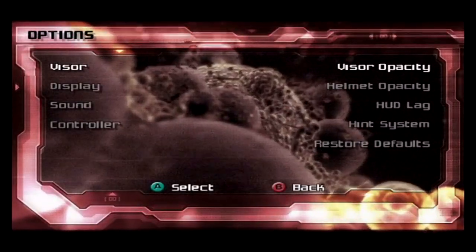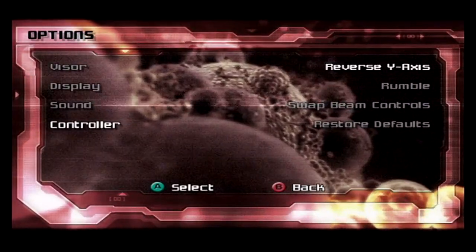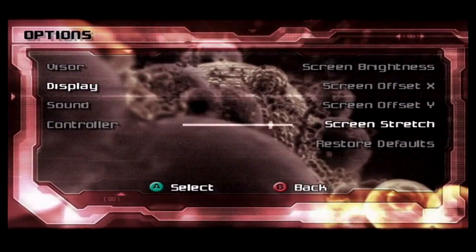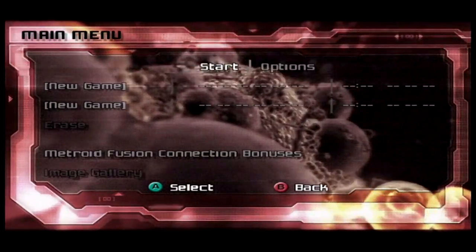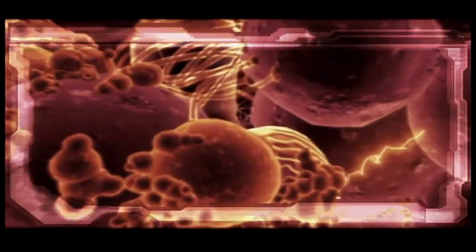This is the original GameCube version, version 1.00, because I want to play the first version that ever came out. We're going to stretch the screen a little bit because I'm working with a 4:3 aspect ratio. I know the Wii has widescreen, but it's like it's 2002 all over again. Brand new dimension, brand new Metroid, brand new project. This is going to be exciting. This game is great.